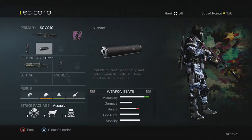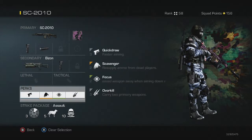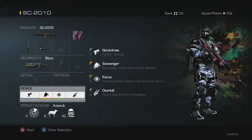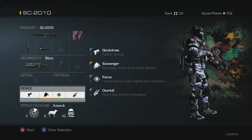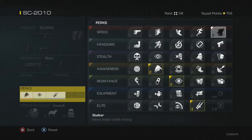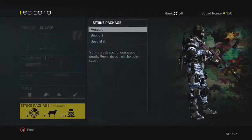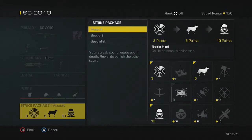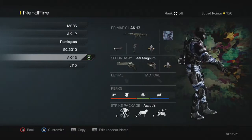Then we've got the SC2010 with foregrip and silencer. I use this when I'm trying to go around the map and get some kill streaks, with the Bizon on Overkill as a secondary. I've got Scavenger on this class because I run out of ammo quite a bit, but I'm actually going to change that to Stalker so I can move faster while aiming. Same Assault package.